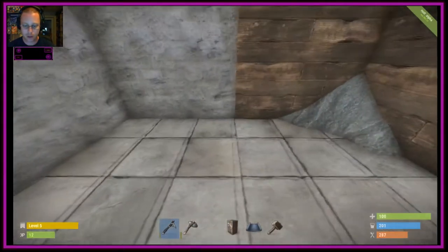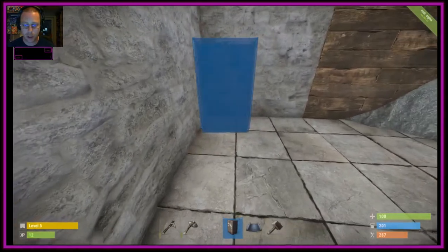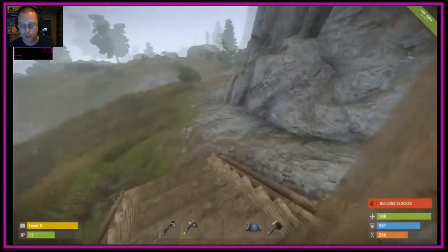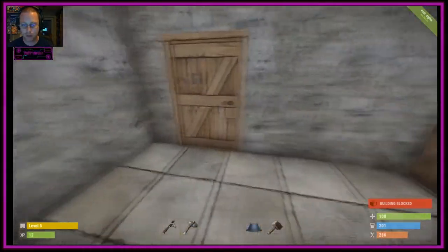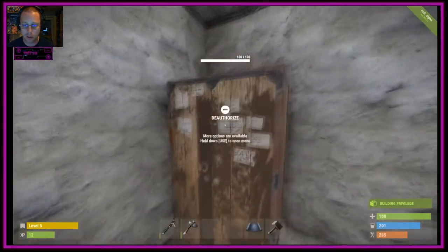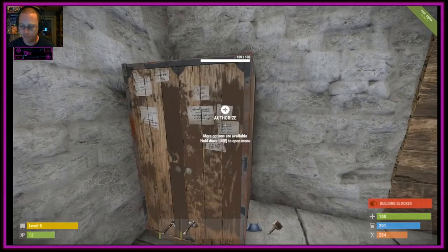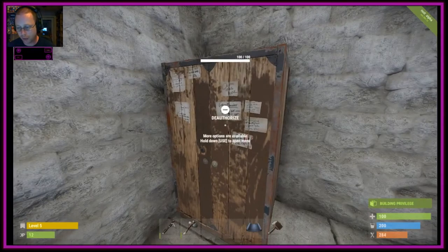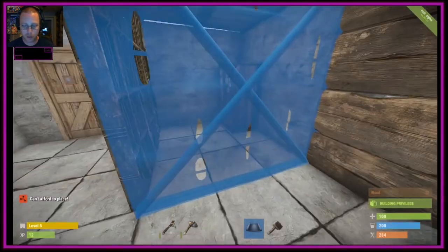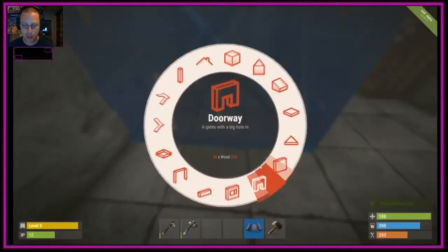Now we have the key it will automatically let us in and out the door. Then we want to get our first cupboard down. You can place them snug in corners now which is really good for tight spaces. Make sure you're not poking it through the walls - if you do, somebody else could get authorization on it. Always remember to authorize yourself on the box. If you think you've been raided, press and hold E on the box and clear the authorization list to deauthorize everybody. Once authorized you can build in here. If working alone, block off your cupboard so nobody else gets access.